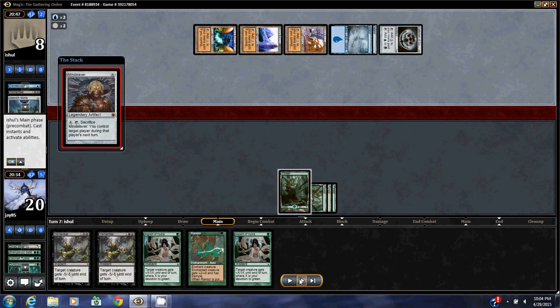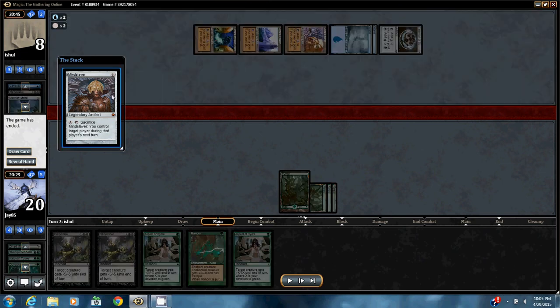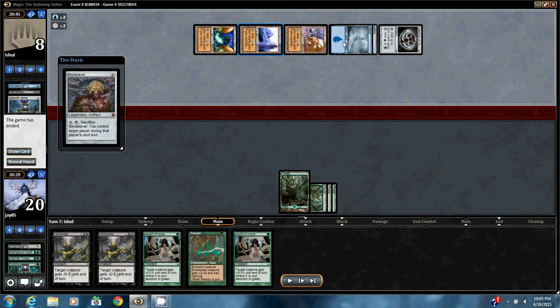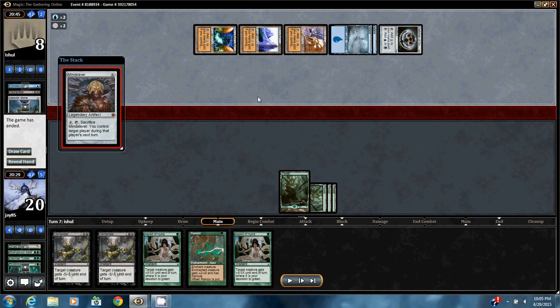10 mana — Mineslaver. I conceded because he's going to control my next turn. Looking back though, I think I conceded a little prematurely, since he had it sacced and he doesn't have Academy Ruins out, which means he wouldn't be able to get it back. But I conceded anyways — probably conceded a little too early.